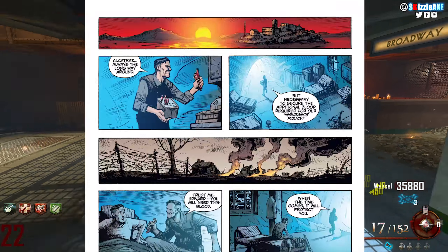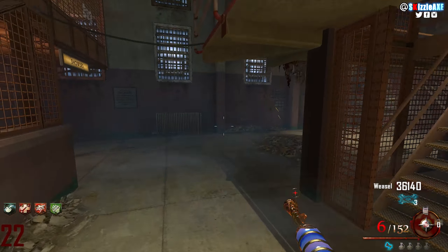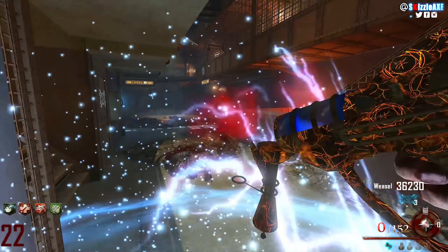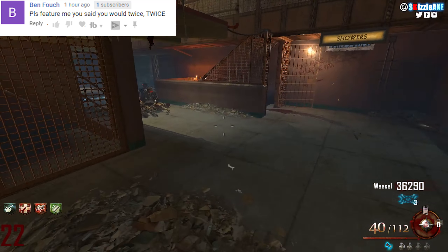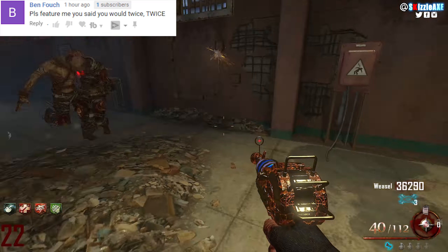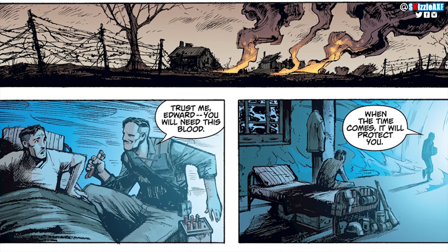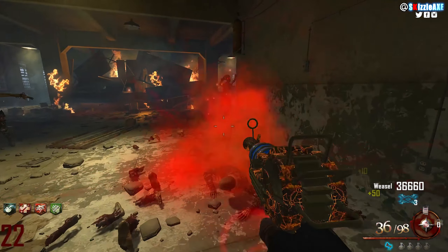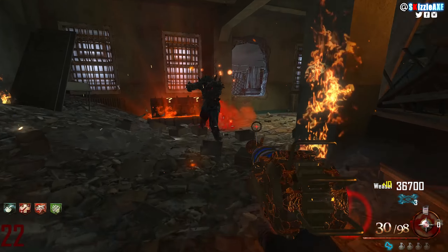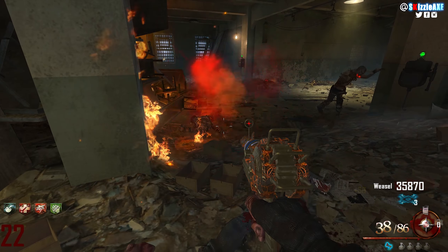That third Richtofen goes back in time — he travels, he goes into the Mob of the Dead lab, he goes everywhere. We know for a fact that Richtofen goes into the lab of Mob of the Dead and gets four more blood vials, getting hold of both the Victus crew and the Mob of the Dead crew. Then he goes back in time and gives two blood vials to Origins Richtofen — and this is before Origins even happens. That's why we see blood vials on Richtofen specifically in the Origins crew.